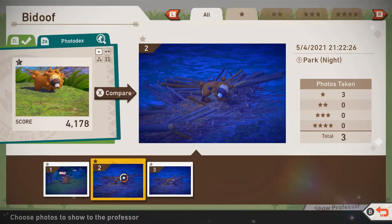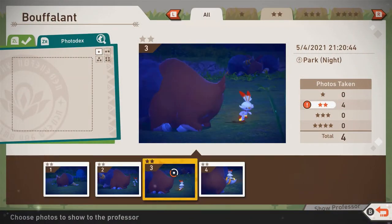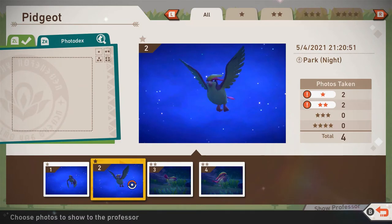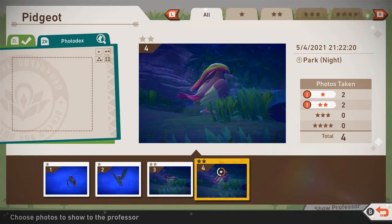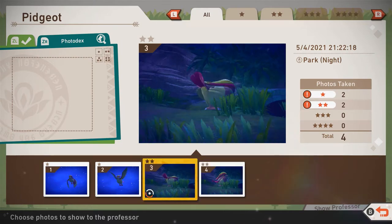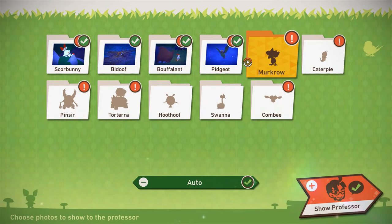Bufant — it looks like it just pooped out a Scorbunny! Pidgeot. I like that though — I don't think that would get enough points, but it's a two star one — side profile. If you look at the top it shows you how many stars. I don't know which one — two or four? That's special, I like two.